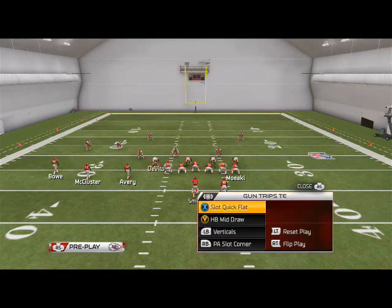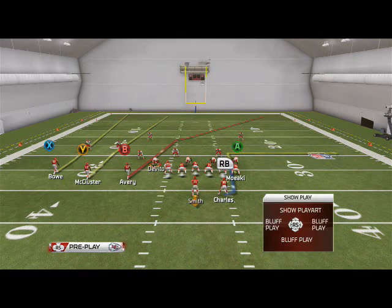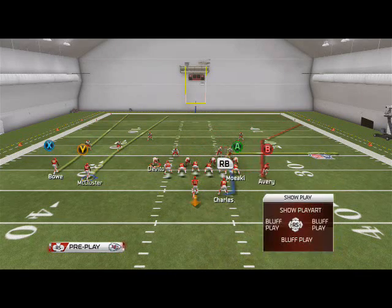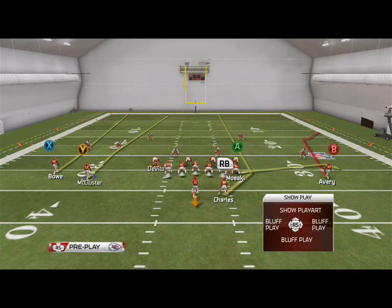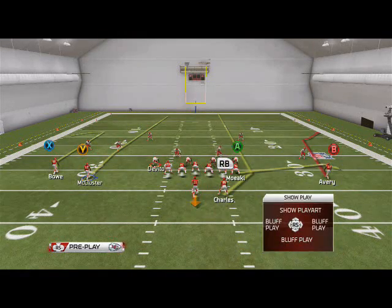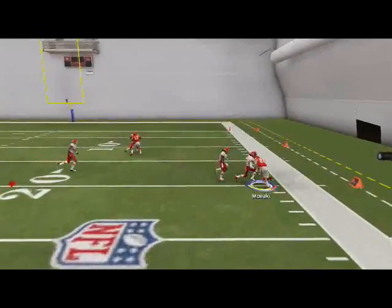That's the PA slot corner. The next play I want to look at is the verticals. What I like to do is motion Donny Avery over to the right side, have that deep corner route, and run a smash concept. I'm going to put Moyaki on a flat route, put Machouse on a deep streak, and put Dwayne Bowe on a comeback route. My first read on this play is always the flat route against cover four or zone blitzes.